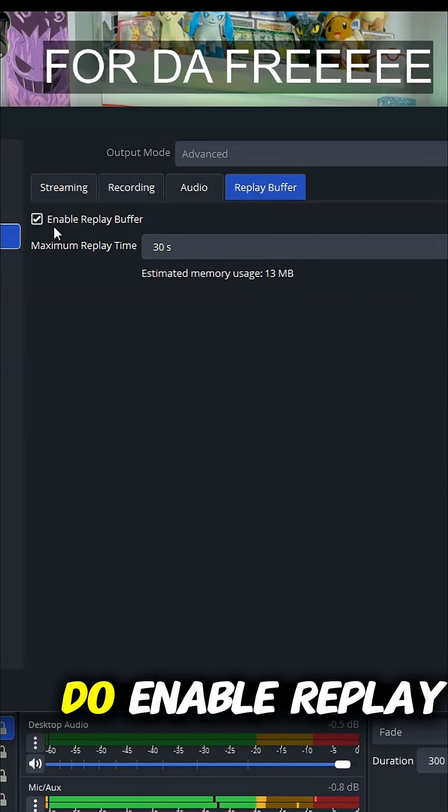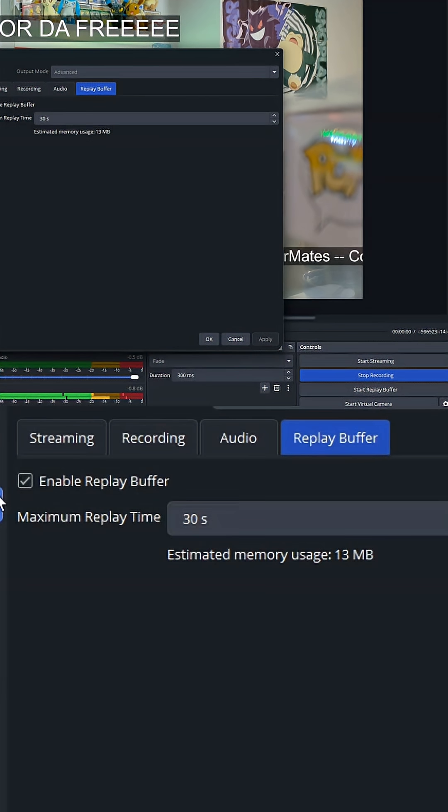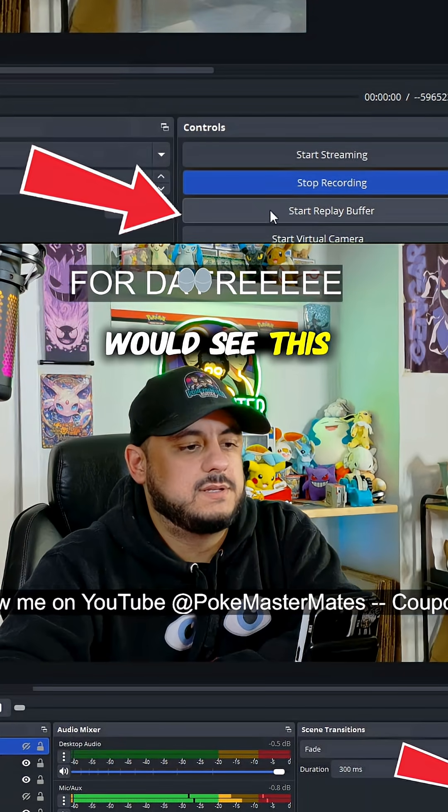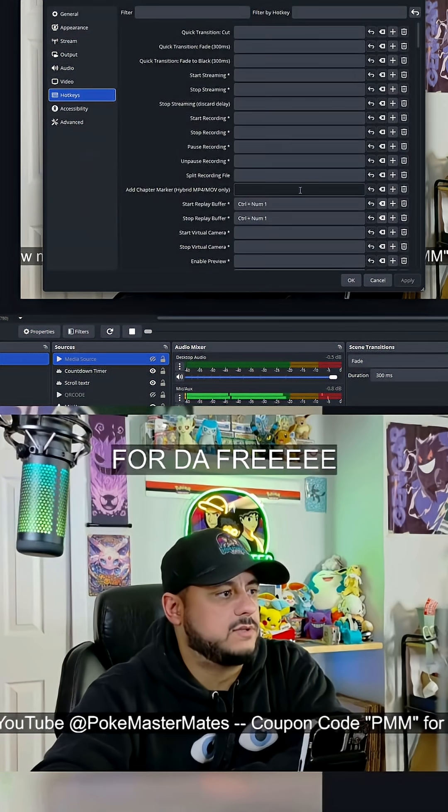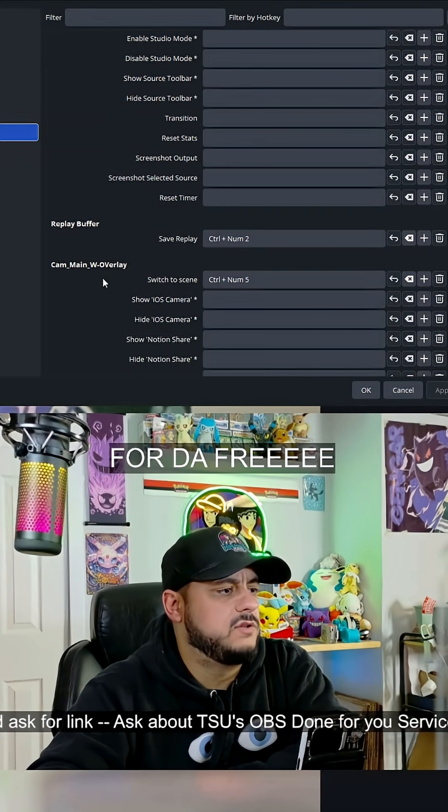You would enable replay buffer — I set mine to 30 seconds, that's good enough — then hit Apply, hit OK, and you'll see this little button down here for Start Replay Buffer. Then go back to your hotkeys.